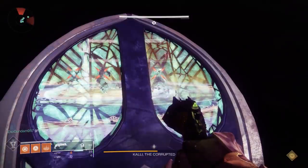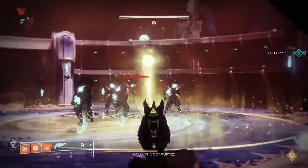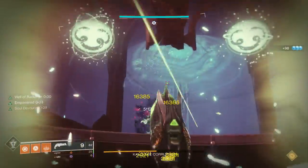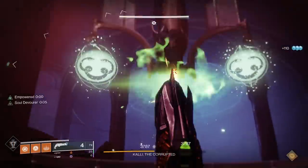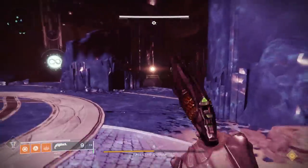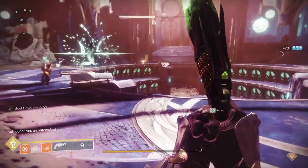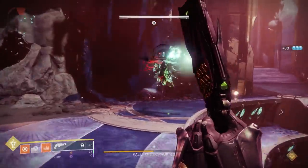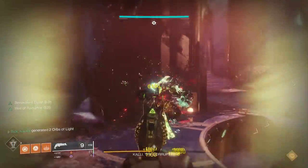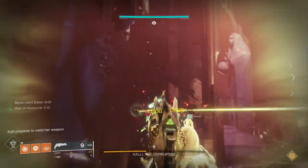When normally DPSing her, we are aided by Melting Point via a Titan and a Well of Radiance every DPS phase. But once Kali summons her octagonal weapon and we all have to hide in the doors, enemies spawn in the middle — that's the key. We can all kill one of those cursed thralls or scions and then all six of us can have Soul Devour active for a good ten seconds of pure damage on Kali.